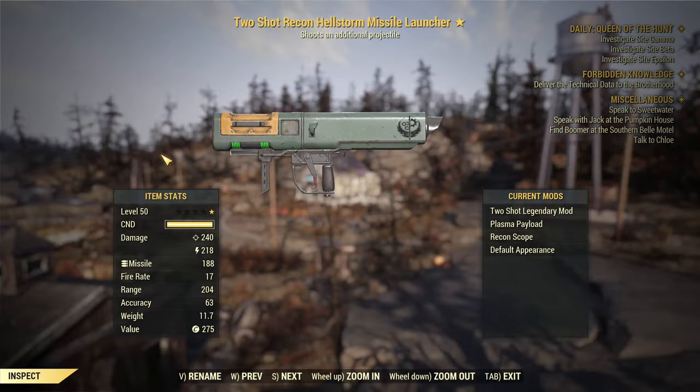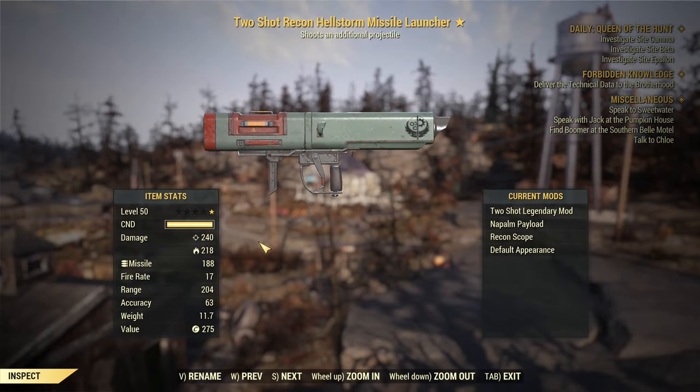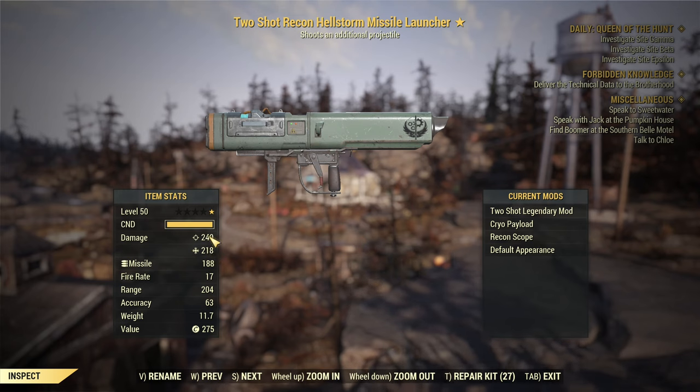The advantages of the Hellstorm Missile Launcher are those specific modes like Plasma payload, Napalm payload, and Cryo payload. Are those worth it? The damage if you split it drops tremendously, at least on the weapon card. I don't know how it performs in practice — that's what we are going to test.